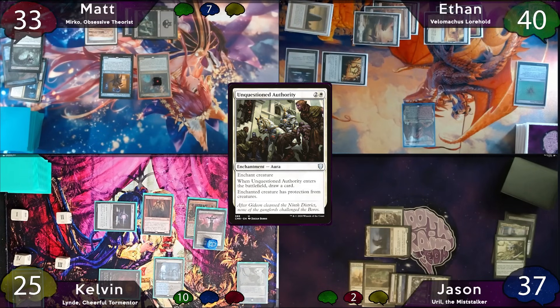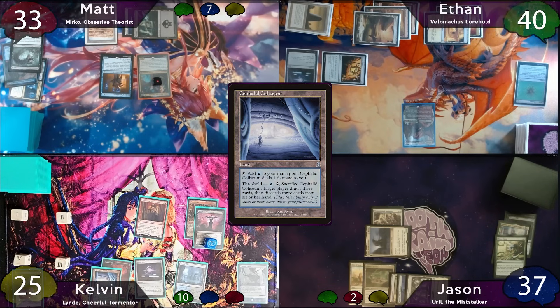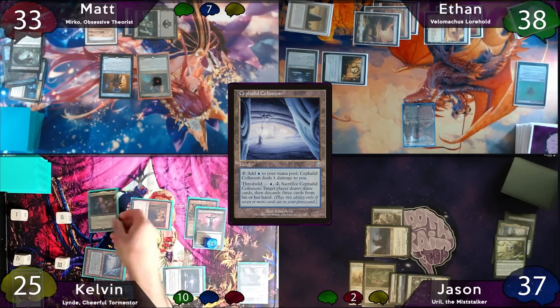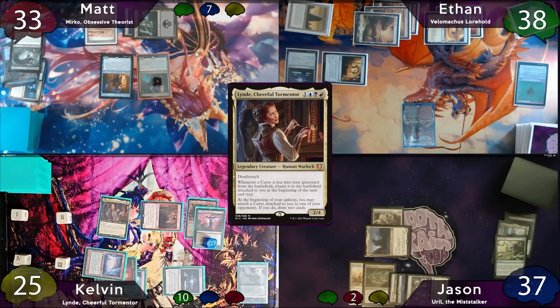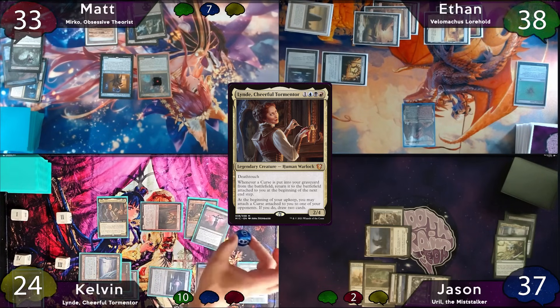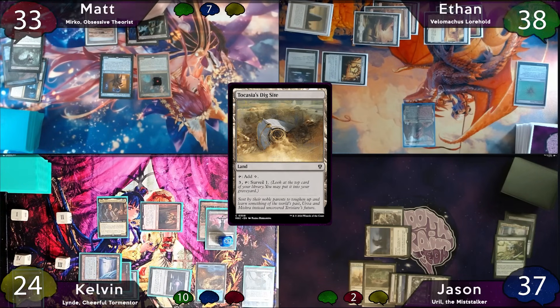Jason passes the turn to Kelvin, and Blood Chief's Ascension triggers on end step. On his turn, Kelvin starts off with a Cephalid Colosseum as land for a turn. He moves to combat and hits Ethan for 2 with Professional Facebreaker. Post-combat, he'll cast his commander Lind, taking a damage from his Colosseum. Kelvin then moves to end step, and his Blood Chief's Ascension is now fully online.